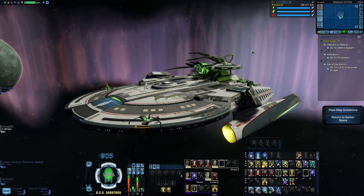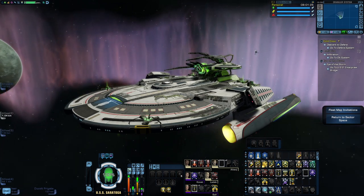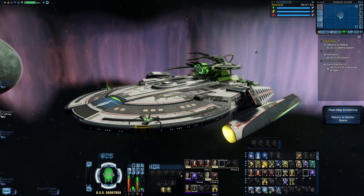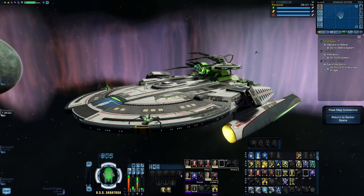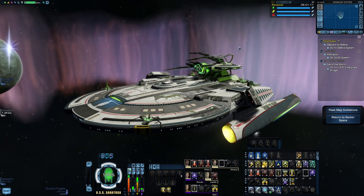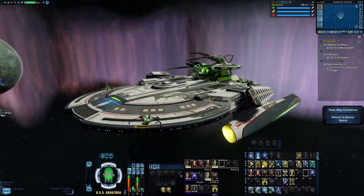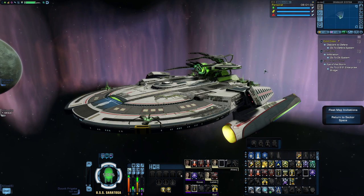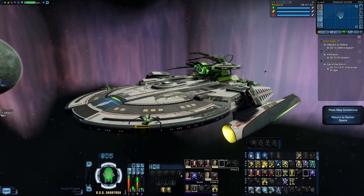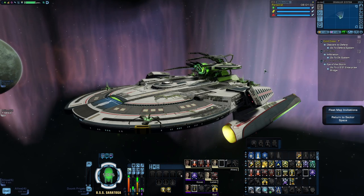Now, the nice thing about an assimilated theme build is that you're going to have a lot of flexibility, because the Borg will assimilate pretty much anything except the Kazon. Like I said, you're going to be able to put this on pretty much whatever you want because at its core, this is just a beam overload build. And even then, you're not just restricted to beam overload — you can do fire at will, surgical strikes, or one of the other specialization firing modes. It's not all that different from stuff I've done in the past.